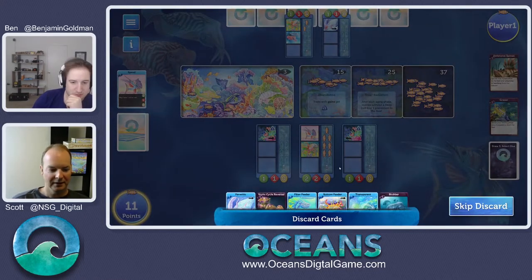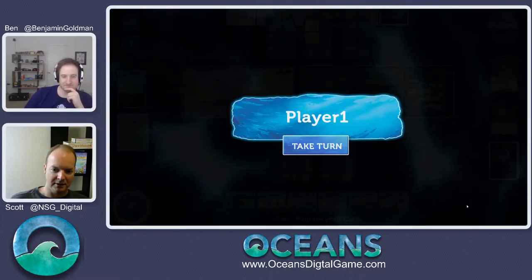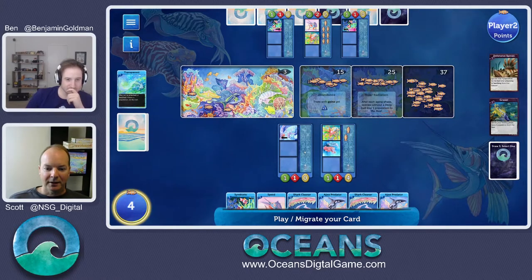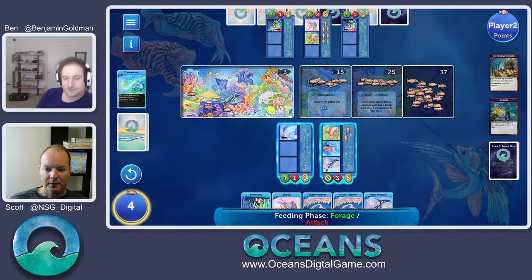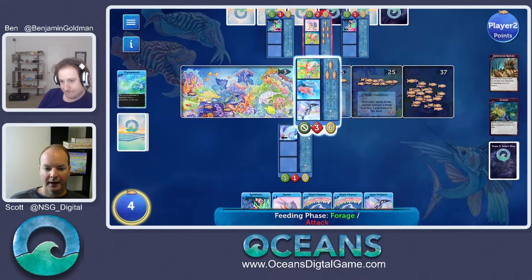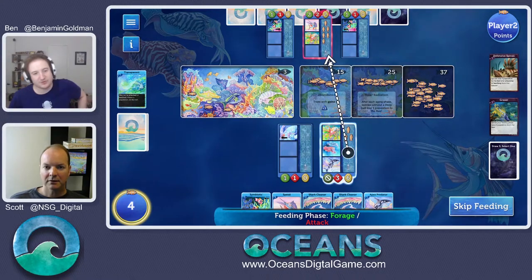I'm going to flank my tentacle guy with symbiotes. Just to make Scott mad, after my first feeding I'm actually going to skip the second feed. I want both my symbiotic guys to end at zero, and if I fed again I would overpopulate my middle guy — it would be a bad feeding. So I'm going to skip it. Well played. I'm going to be a little dumb and take a second deep card. I like that blubber a lot. I'm getting my butt kicked here, I've got to figure out how to turn the tide. I could go on the attack — that might be the play.